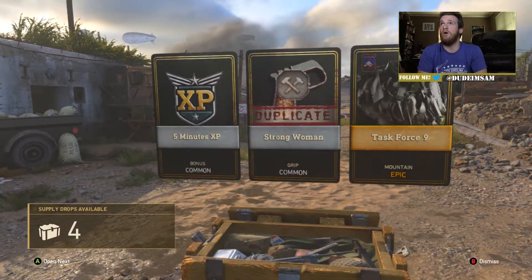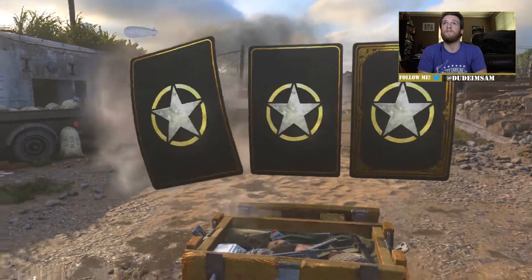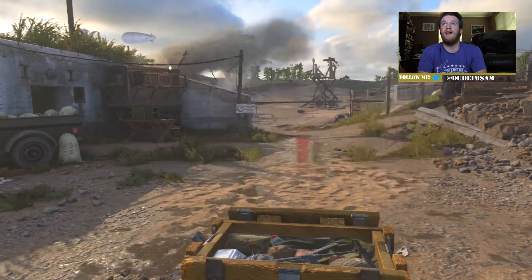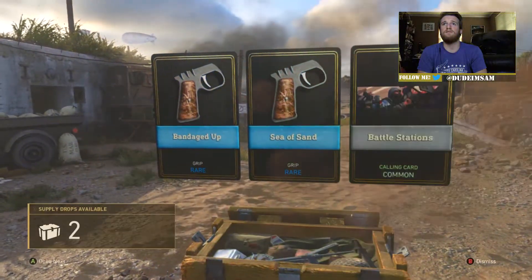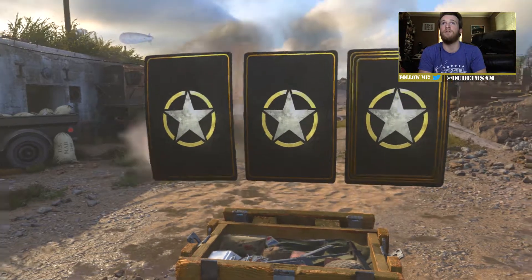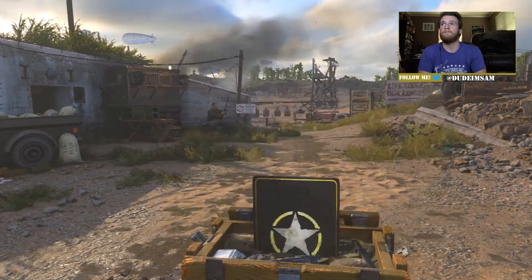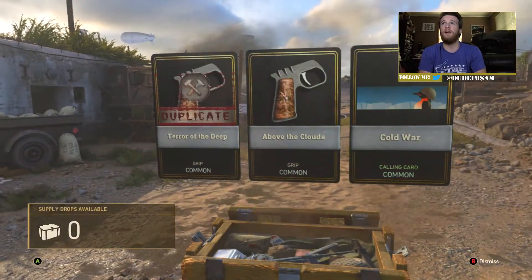That's a legendary epic — oh, we got a ghillie suit! Alright. Is that a rare? Legendary — alright, so we got some grips. We got two more normal supply drops; maybe the last one will give us something really good, but I doubt it. Alright, none of these are gonna be any good. So we got a bunch of grips.